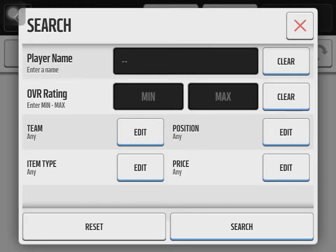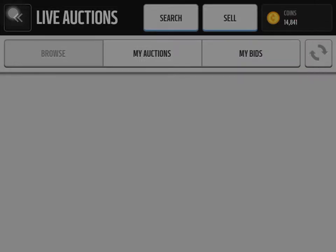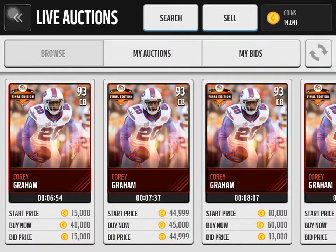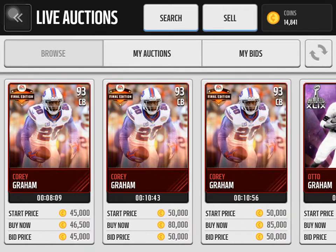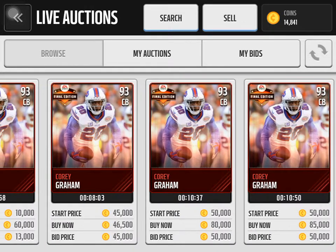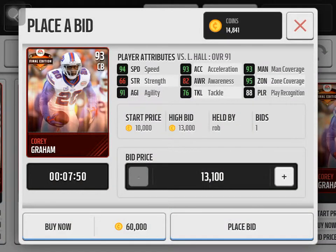The next Final Edition player is Corey Graham, who plays for the Buffalo Bills as a cornerback. On the auction block he's listed at 250k and 40-45k, but the cheapest ones go for around 40k. I actually bought this guy! He has 94 speed, 93 acceleration, 93 man coverage, 95 zone coverage, 88 player recognition, 82 awareness, 76 tackle, 66 strength, and 91 agility.